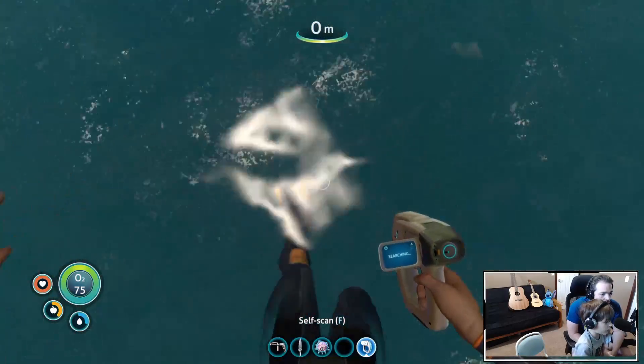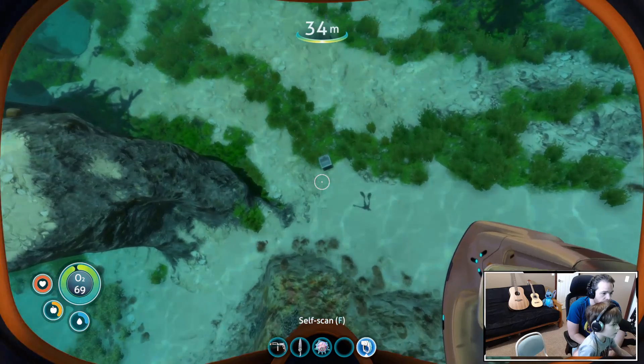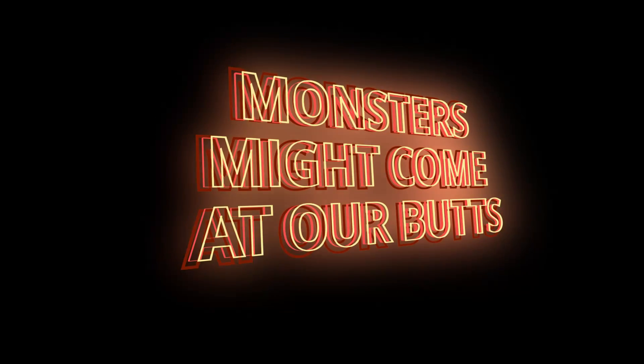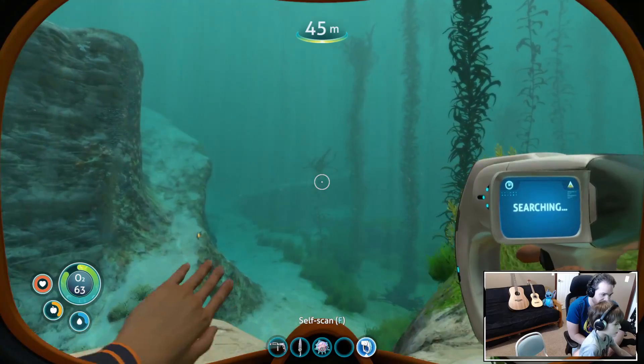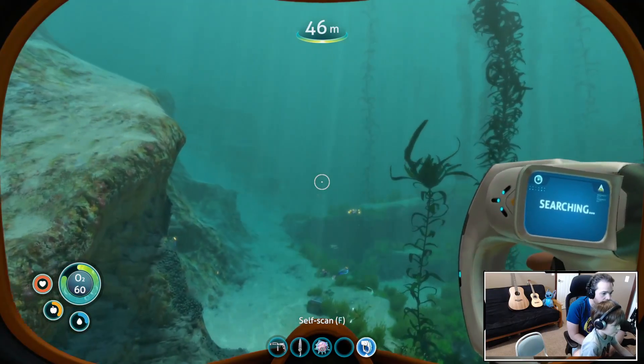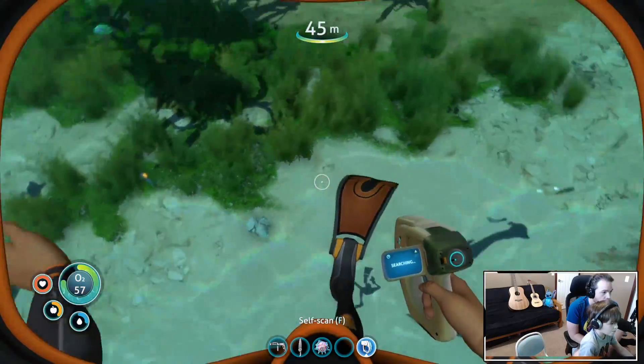I'm gonna watch you play for a little bit. That's a crate — that's what one looks like from the air, so we want to stay up high. If we get too low we can't see them, and plus monsters will be on our butts. Okay, keep going — there's a crate right there, below you!